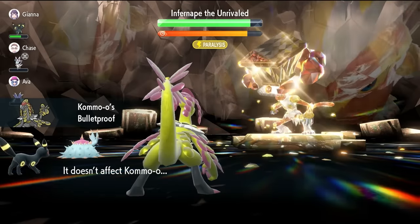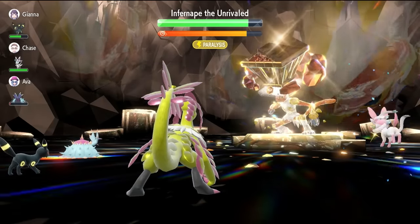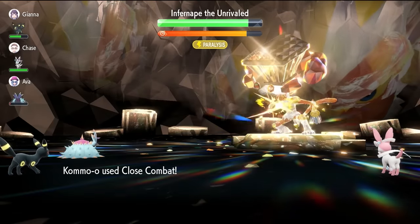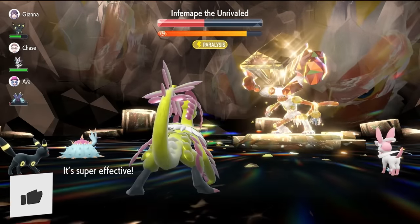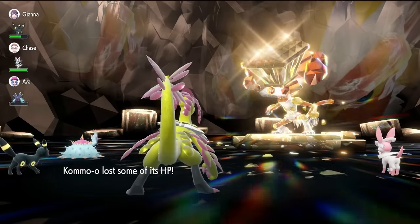As much Herba Mystica as we want — and we have time, we've got it, locked in. Close Combat, Life Orb boosted, one-hit kill. Even if you miss a Screech, like we have done there, you're going to be able to execute this plan. So it's as easy as that — you're going to have a great time farming Herba Mystica over this weekend.